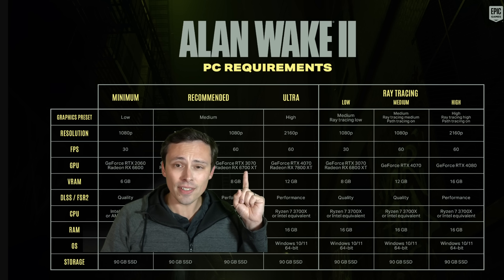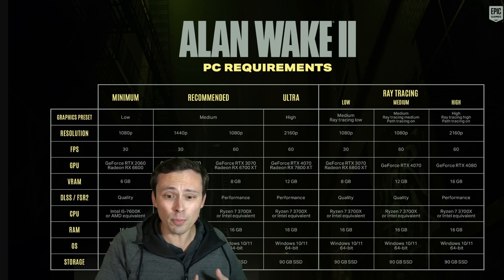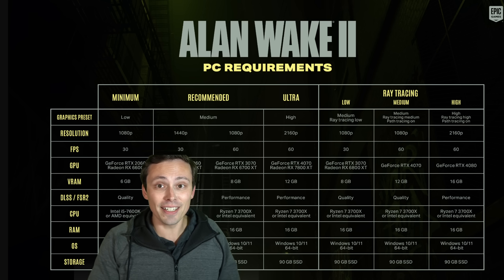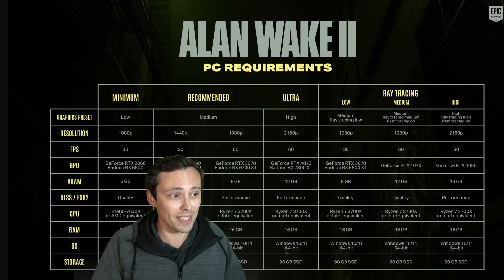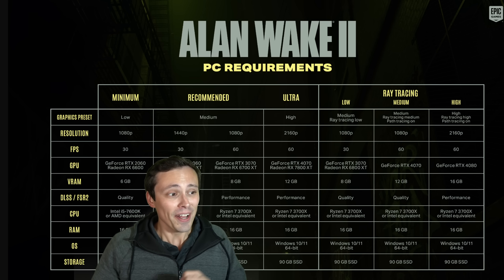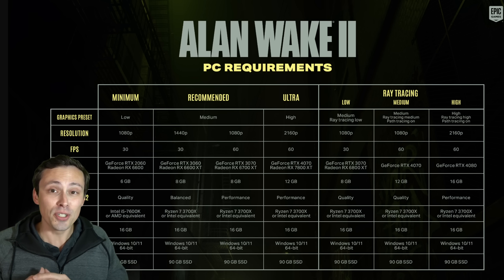Cards like the RX 6700 XT from AMD are also in that class, which means you'd be relying on FSR2 performance upscaling, which will look even worse. Not that DLSS looks great at an internal resolution of 540p — DLSS is a great upscaler, but that's going to take a hit to image quality. That is the medium, no ray tracing settings for Alan Wake 2.